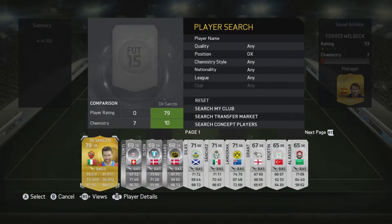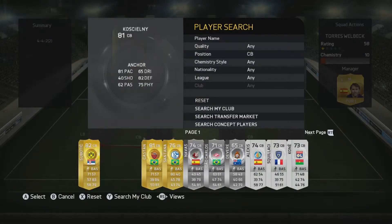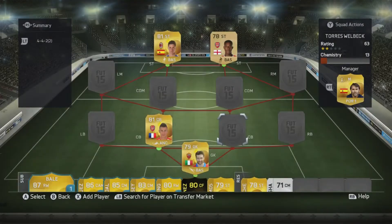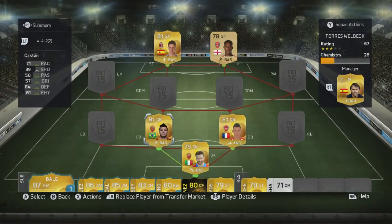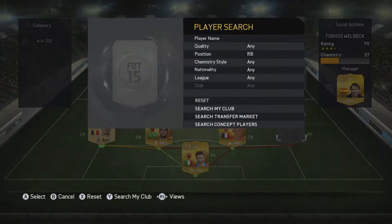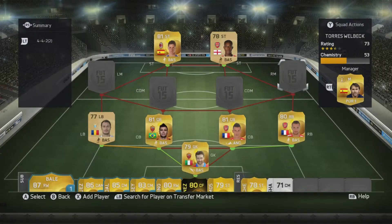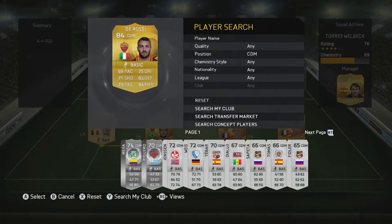Anyway, let's start building the squad. In goal we're going to use De Sanctis. Left center back we're using Castan, right center back using Kushani, left back we're using Stefan Radu, right back we're using Matthew Di Bucci, and at CDM we've got Arteta and De Rossi.